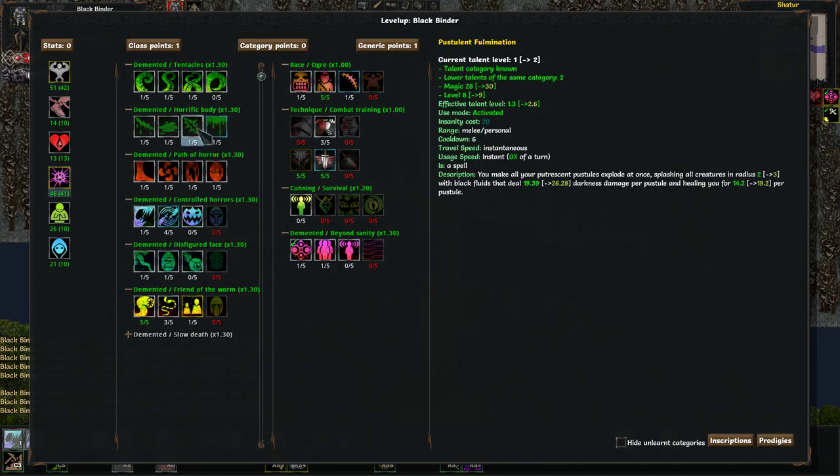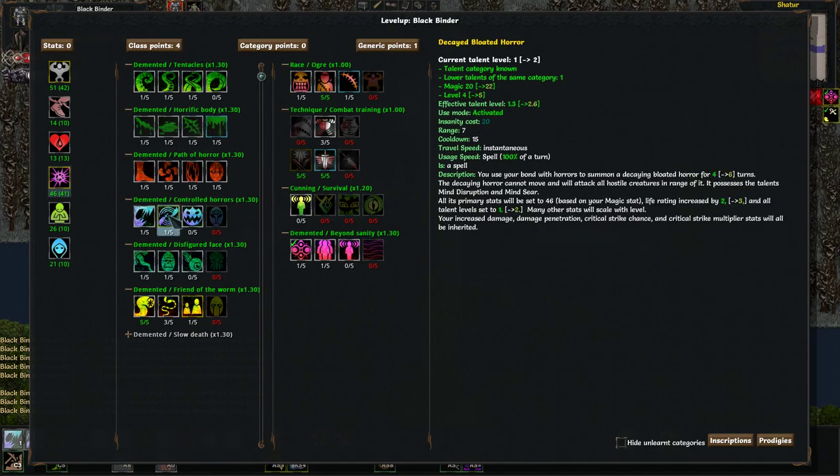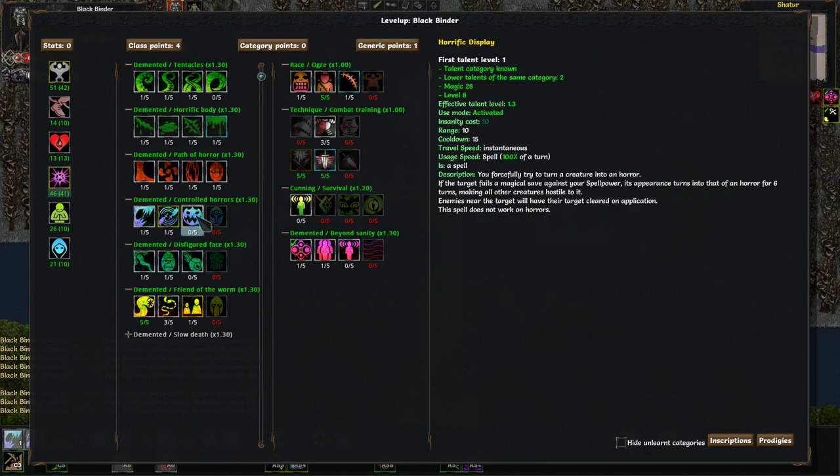I do want to get this up eventually, but let's go ahead and take the points out of there real quick. Horrific Display — you forcefully try to turn a creature into a horror. If the target fails a magical save against your spell power, its appearance turns into that of a horror for 6 turns, making all other creatures hostile to it. Enemies near the target will have their target cleared on application.